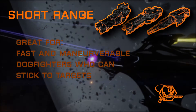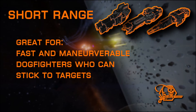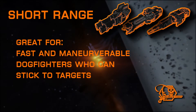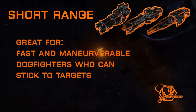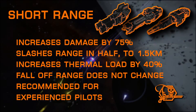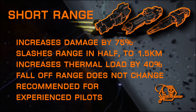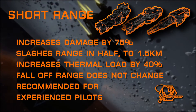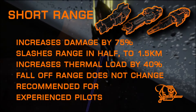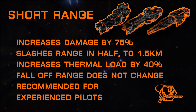Short range is great for brawlers — those that like to dogfight, stay up close and personal, and ships that can maneuver quickly to get into the action and hold that dominant position. Damage is actually increased even higher than the overcharge mod, albeit just slightly, but it brings a much higher thermal load penalty and slashes your range in half, down from 3 kilometers to 1.5. This is not for the faint of heart and is recommended for experienced combat pilots.